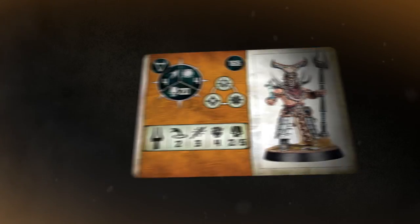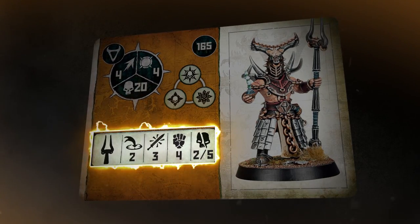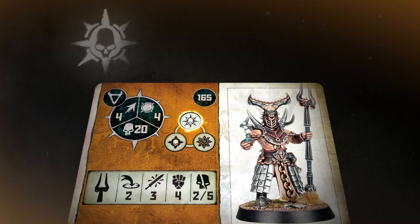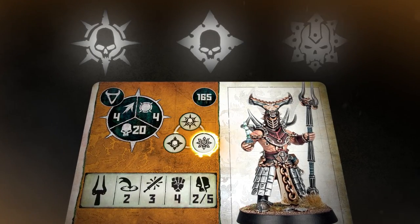Normally, in a game of Warcry, you have a thousand points to spend on fighters. You need one leader, and the rest is up to you. But choose carefully. These are the fighters' weapons, and we'll talk about how they work later on. Last of all, we've got a set of additional rune marks on the fighter's card. In this case, the Ruinator Alpha has the Hero, Warrior, and Brute rune marks.